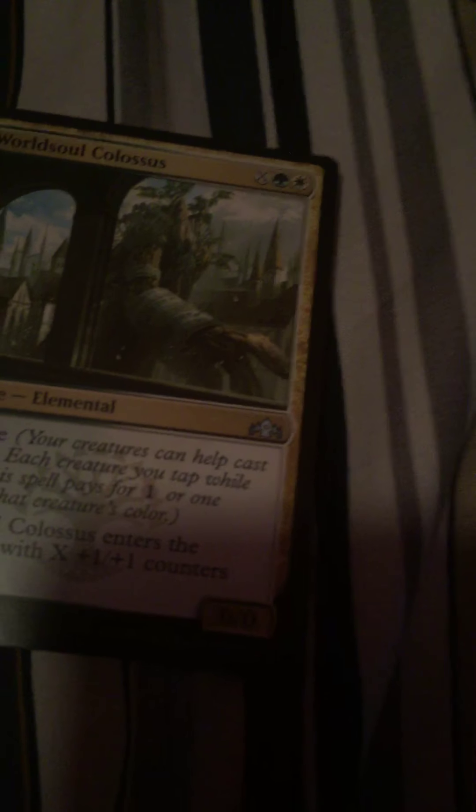The Electromancer helps because now even when you jump start a card it'll get reduced. Then we have Worldsoul Colossus - sweet card. If you can convoke it for two, it makes it worth it, and every time you convoke above two, it just gets even more better. Like this is just perfect, just sweet.